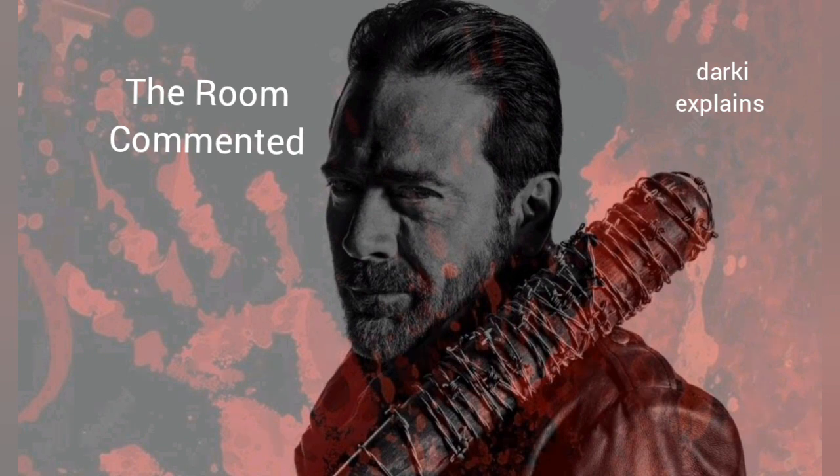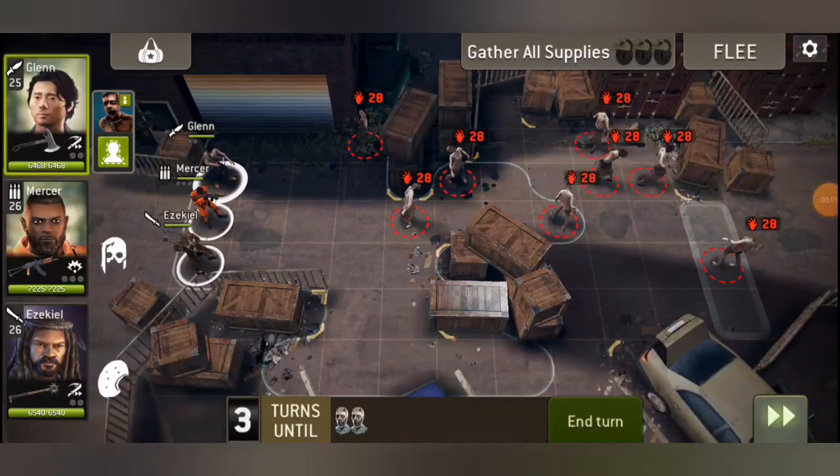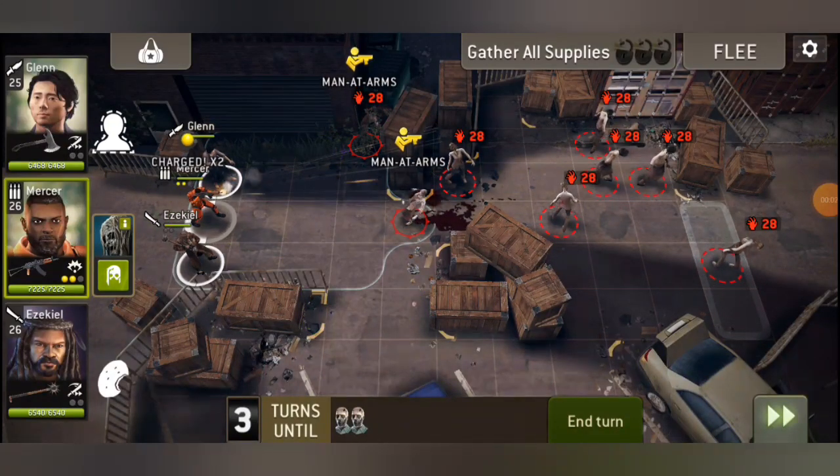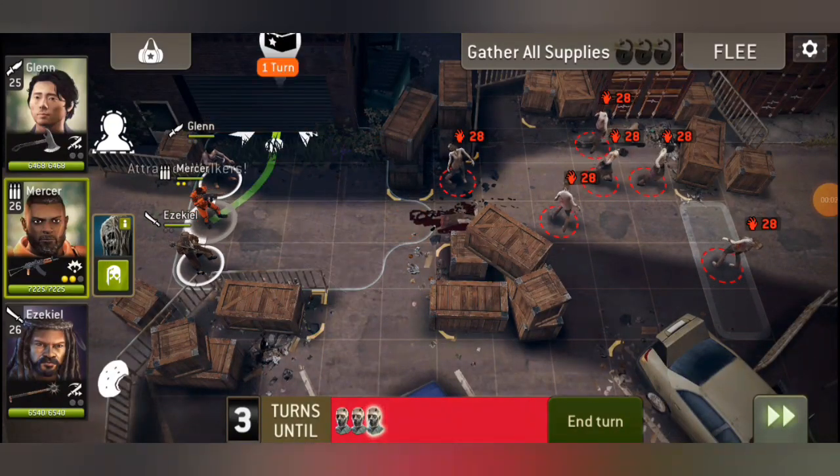First of all, we have the Pizza Clan star hero, and maybe you didn't know this little trick — how you could use him and how some shooters or other classes could shoot twice. We have here Mercer.